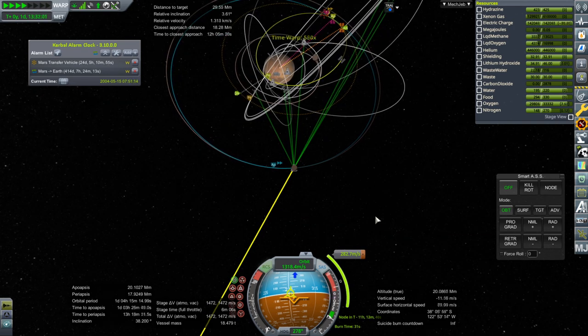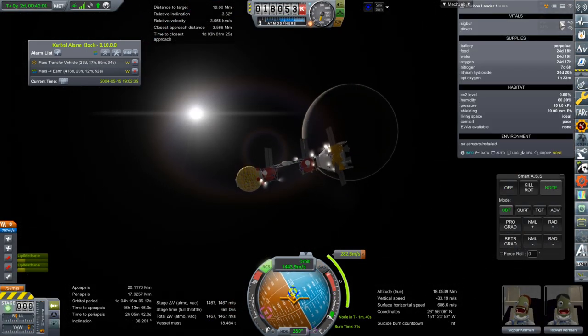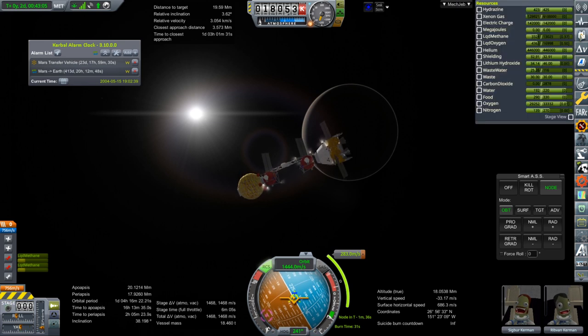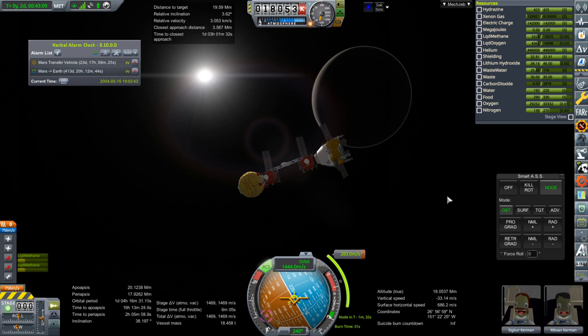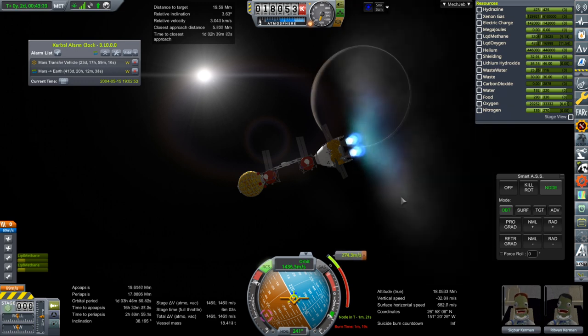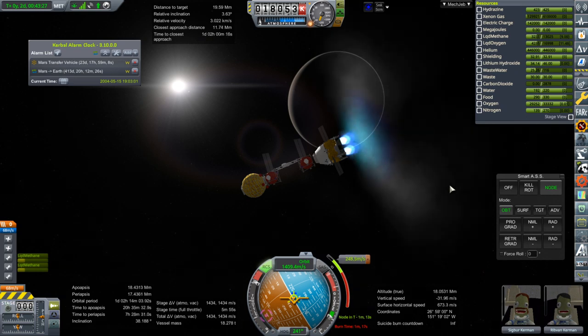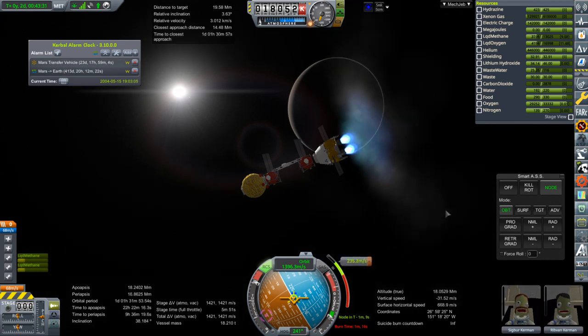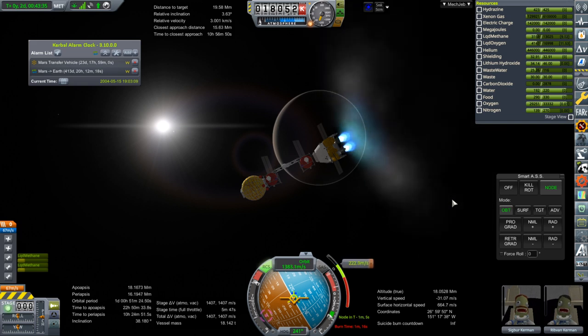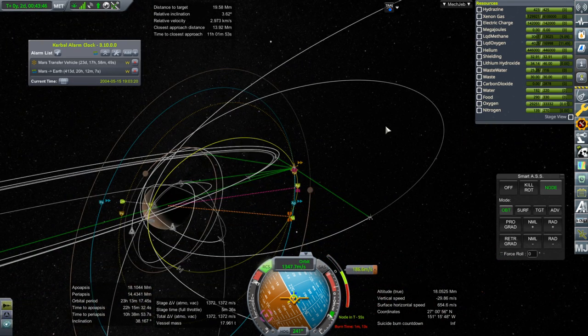That's more or less what I had plotted. The relative inclination seems fine. Let's check on our crew: 24% stress, 8% radiation. Stress is going to be the bigger problem — we'll need to get them more living space next time. We've basically left them in space around Mars, which has more radiation exposure than leaving them on the surface. Once we get surface bases going, that should be even better for radiation.